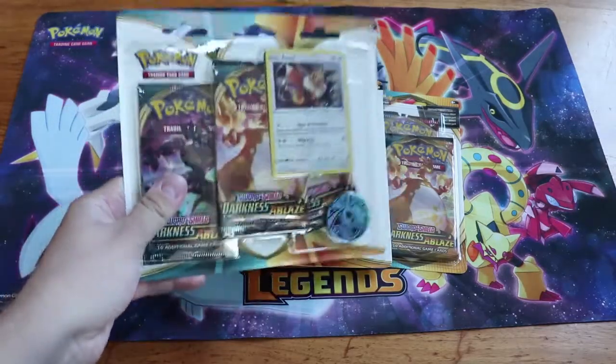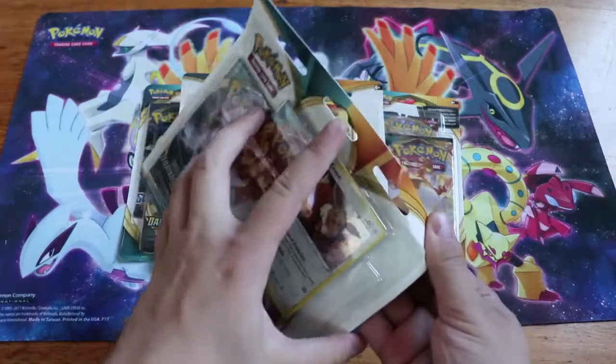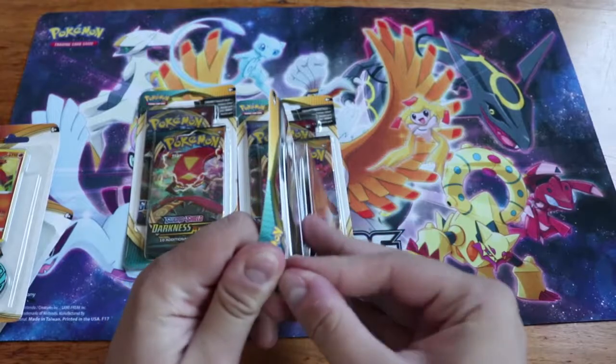I'm trying to get the Mew V, and the Charizard would be nice. Let's start with the two-packs, and I'll open the regular Sword and Shield.